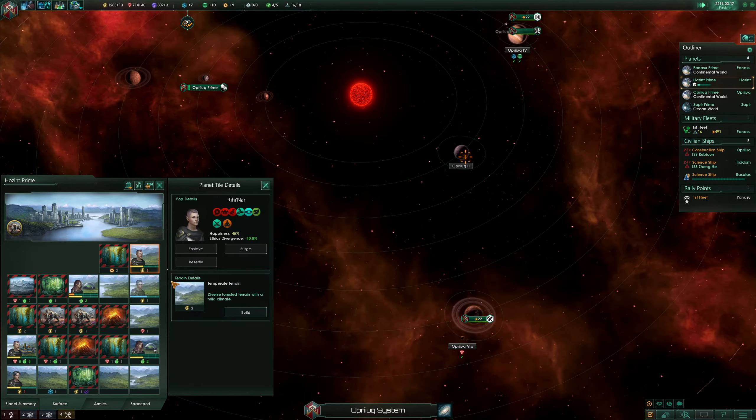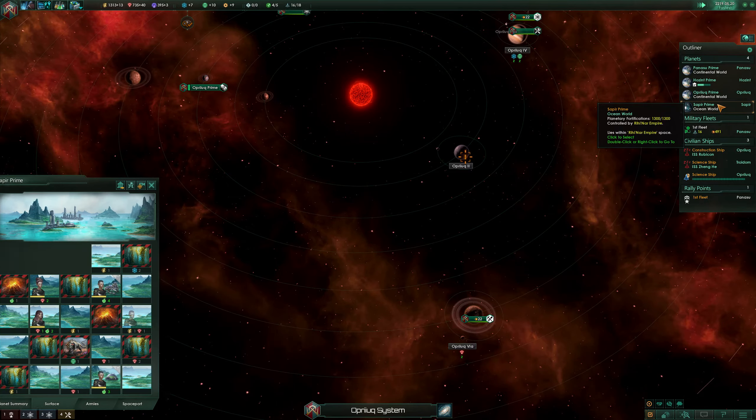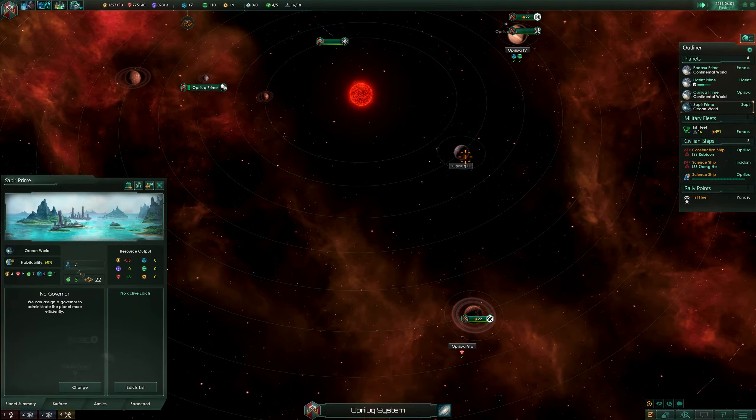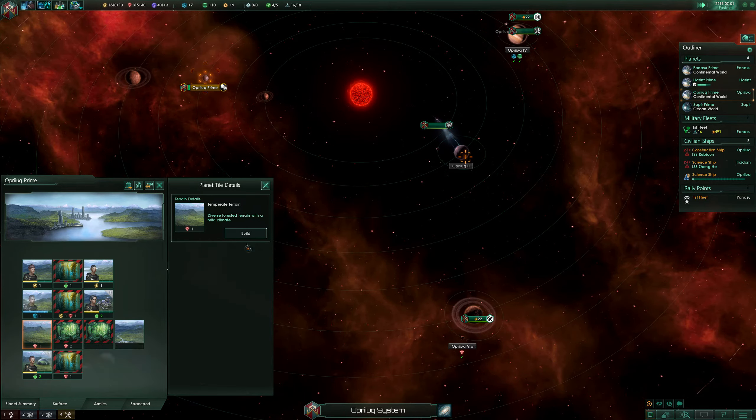This guy is not very happy right now — hostile fauna. So what we're gonna do is get a power plant here, and on this planet we're gonna get another pop very soon hopefully. It's gonna be necessary.